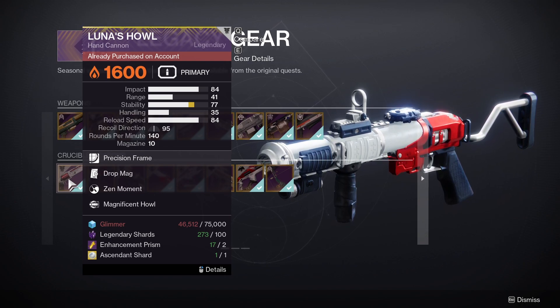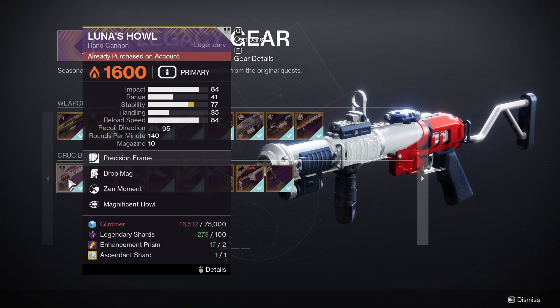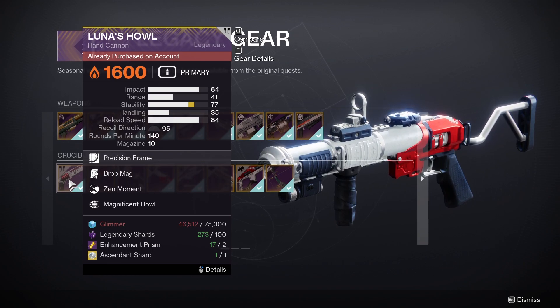This weapon will cost you 75,000 Glimmer, 100 Legendary Shards, 2 Enhancement Prisms, and 1 Ascendant Shard. This is currently the only way to get this weapon in Destiny 2.